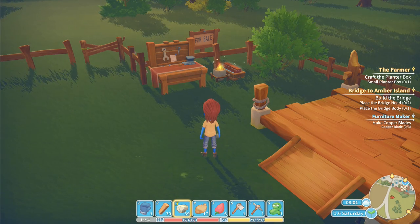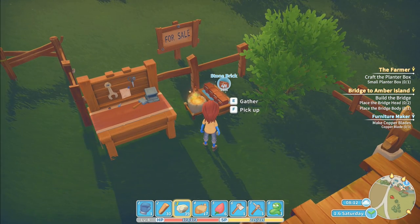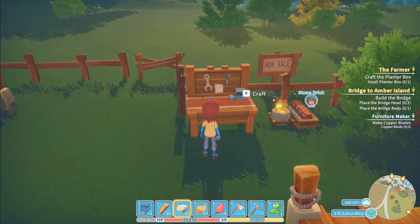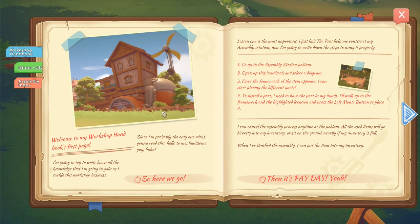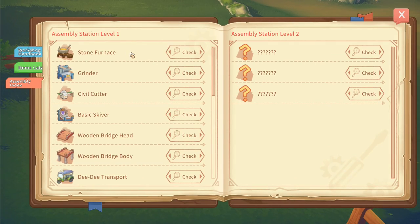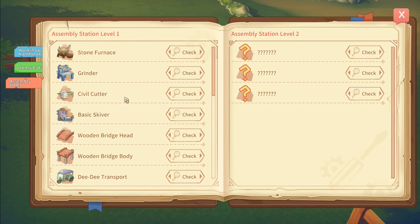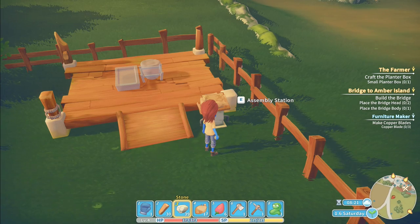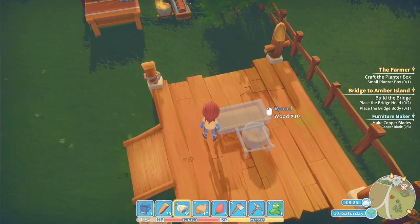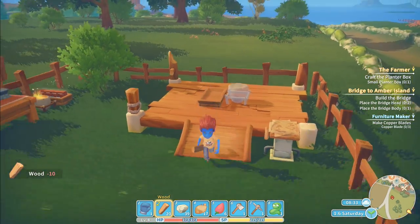We need to make copper blades, so yeah. The stone brick over here still has an hour making those stone bricks. What I'd actually like to do is make another furnace - I figure having two furnaces would probably be a good thing, and then we can get some other stuff being made as well. So if we go to assembly index over here, we've got stone furnace. I've got the wood for it - ten wood, right there.